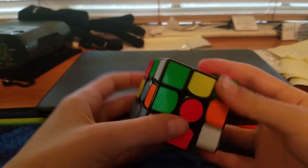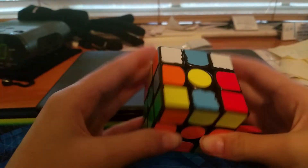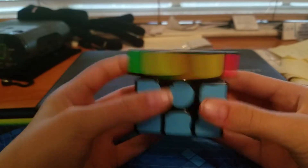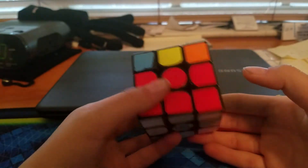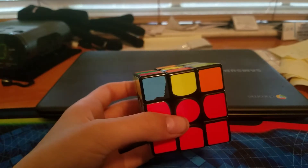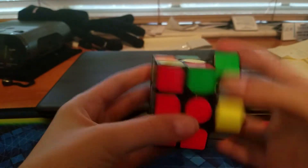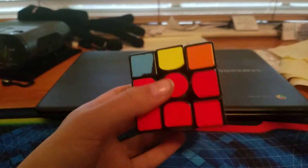Next is F2L. For the F2L stage, it's kind of hard to explain, but you need to do it from all angles. So if I had this, I would just insert that. You need to have pairs that can easily be put in from either side. Also, one more thing: you don't have to learn algorithms. I don't even use algorithms for mine. It's good to learn algorithms for some cases, but you don't need them.